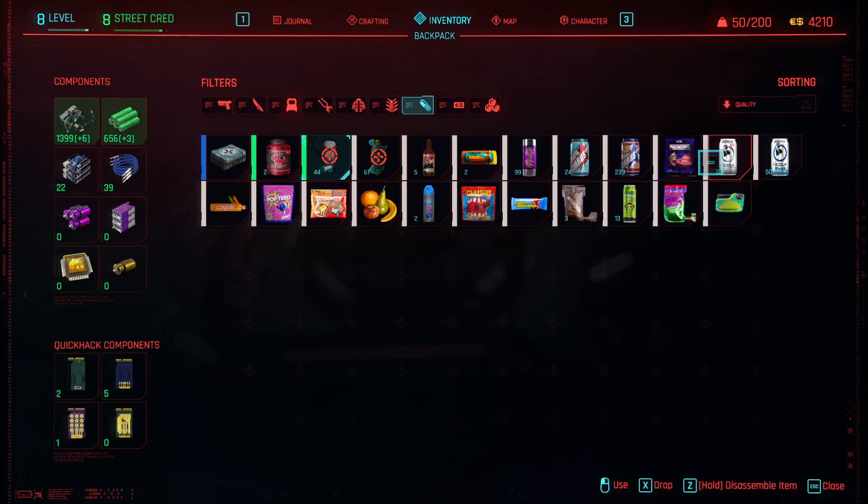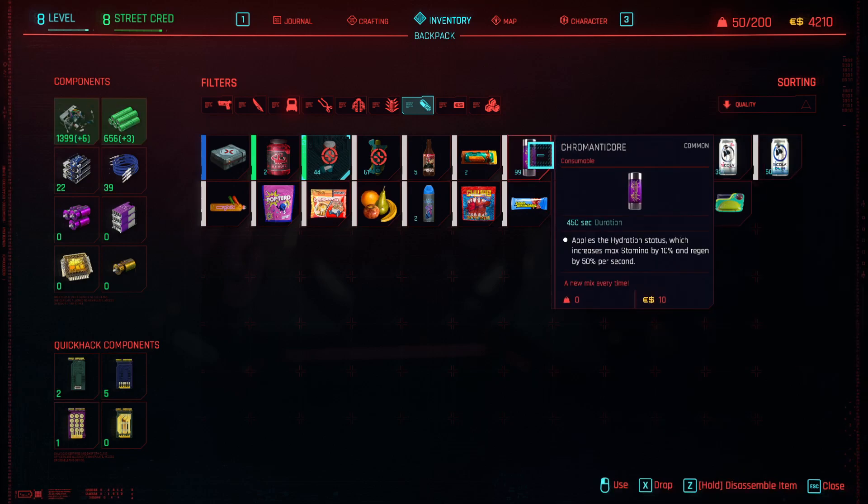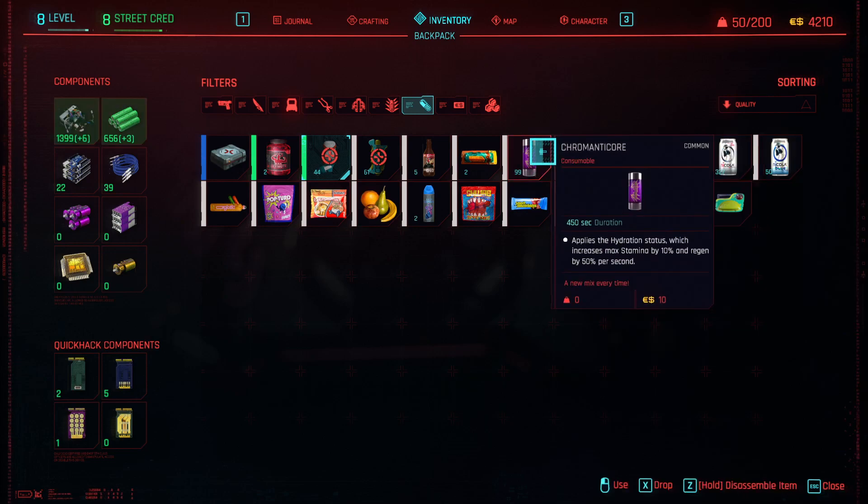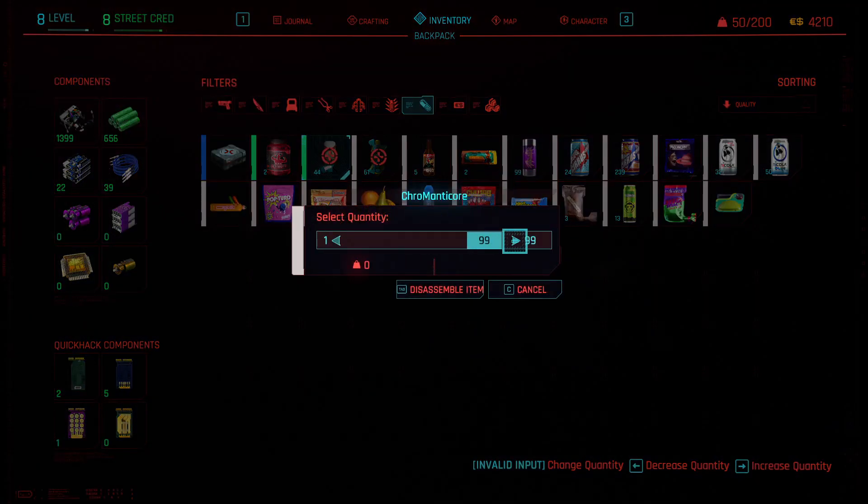I think I have about 700 cans — I might have gone a little bit overboard with this. Let me break these down. Just look at my components at the top left there — I've got 1,000, nearly 1,400, and about 5-6 uncommon. Let's break these down. I believe breaking these down also gives crafting XP as well.